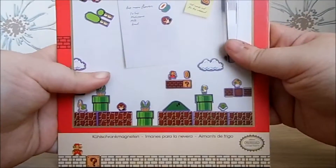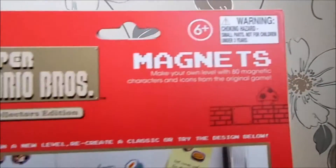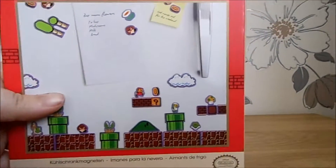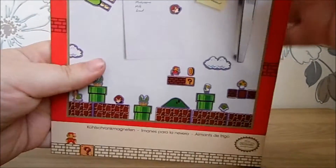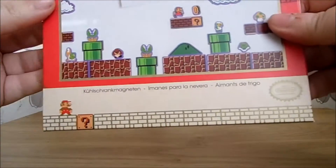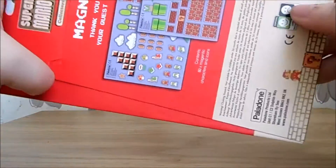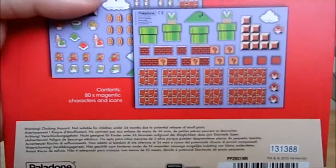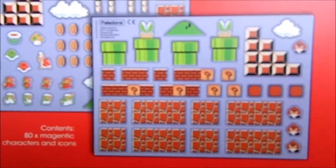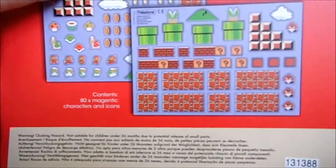Finally, Super Mario Bros Magnet Set — age 6 plus, Super Mario Bros Collector's Edition. I don't think this is an exclusive; I think this is a proper Nintendo product. It's very similar to Mario Maker — you can make levels on the fridge or whatever you so choose. We've got warp pipes, lots of different blocks, bricks, coins, enemies, different Marios.